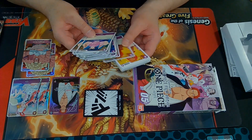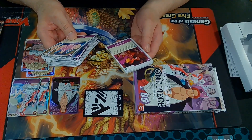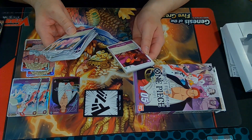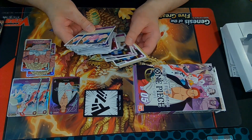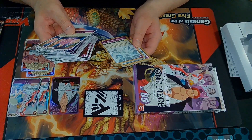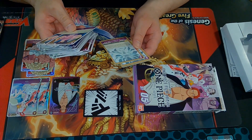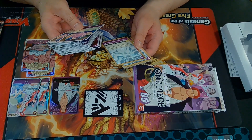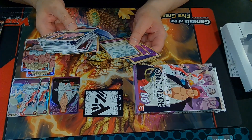Then we got our 3 cost Vanillas and 4 cost Vanillas, who are also film. We got Buena Festa — on play, look at top 5 and get your film cards other than him, so he's your searcher. We got Indigo, a vanilla 2 cost, 4,000 power. Alliance Threat Imperial Earth Bind — Dawn minus 2, activate main: KO up to 1 of your opponent's characters. Trigger: add up to 1 Dawn card from your deck and set it as active. It's film, you can add it.